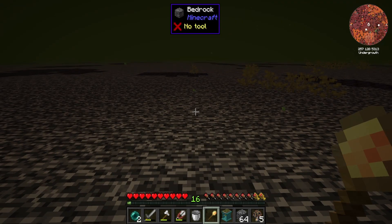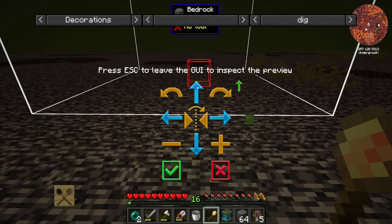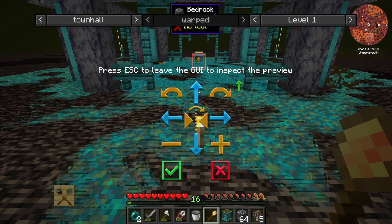Maybe if I put it in my inventory — no, I still can't see it at all. I can't see what I'm doing here. Oh — town hall, there we go. Okay, perfect. I mean, this looks like as good a place as any.